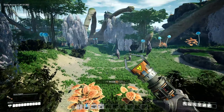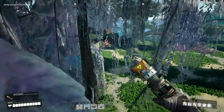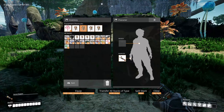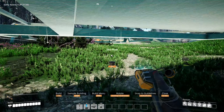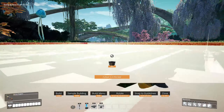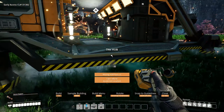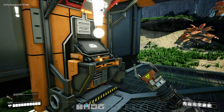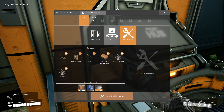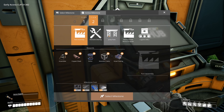I feel like we should settle right in here - we can build up and around in this area. Let's settle in here and get the hub down. Actually I don't even know where I'm gonna put the space elevator, but we can worry about that later. The hub is in - what do we want to go for first? Tier two - resource sink, logistics, part assembly...